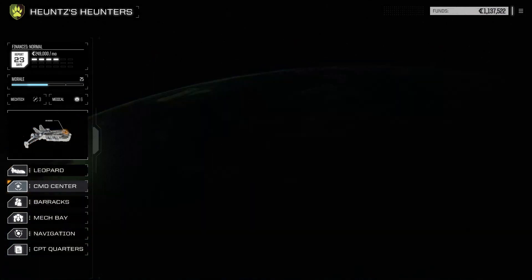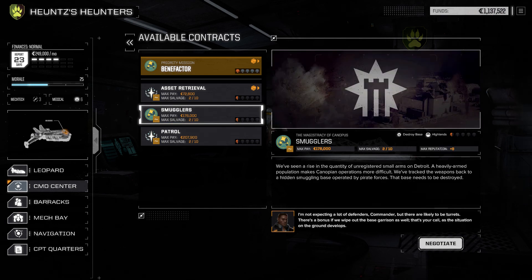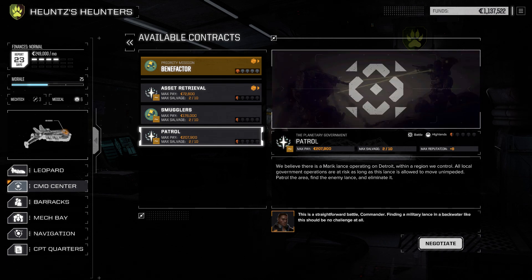Now let's see what contracts we can take. We still have the asset retrieval. Smugglers — we've seen a rise in unregistered small arms, track the weapons, destroy the base. Or a Patrol — we believe a Merrick Lance operates on Detroit within a region we control, all local government operations at risk. We have Highlands — more pay, higher salvage. So we'll be doing this mission next time. Later everybody, thanks for watching — later alligators!